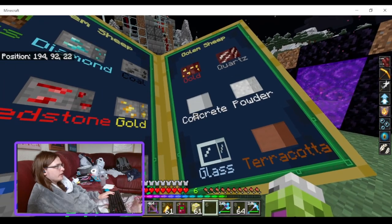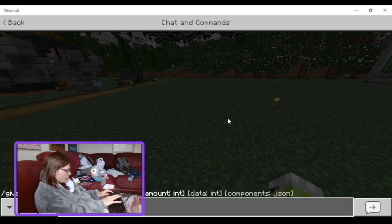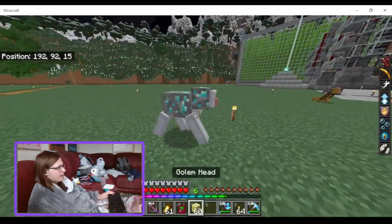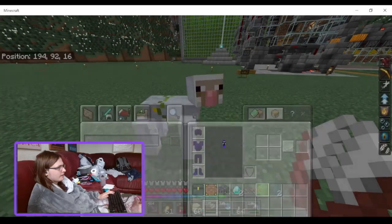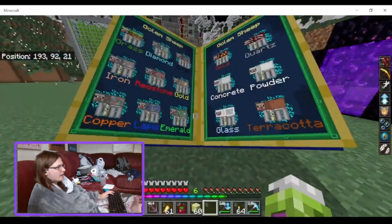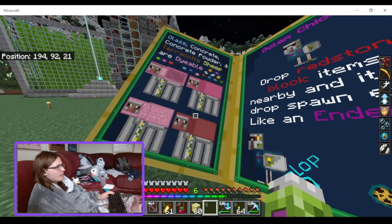You can get glass, terracotta, concrete, concrete powder, gold, and quartz sheep — so yeah, this is a way to make everything infinitely renewable. If I give this sheep a Diamond Ore block and place it down — yeah, Diamond Ore Sheep! If I shear it, I get diamonds. So that's a way to get diamonds, emeralds, and all that. You can also dye the glass sheep, the concrete and concrete powder sheep, and the terracotta sheep.